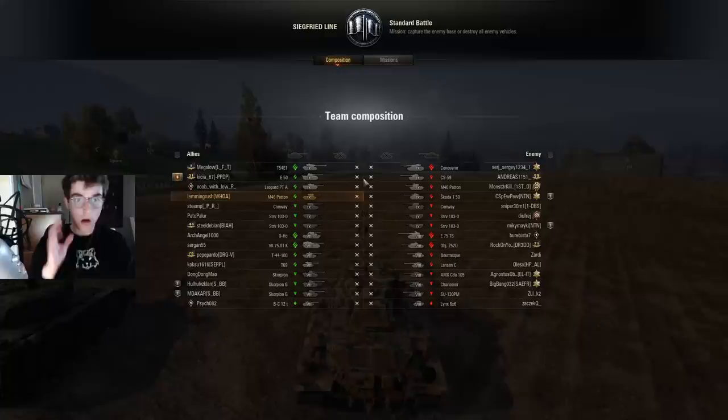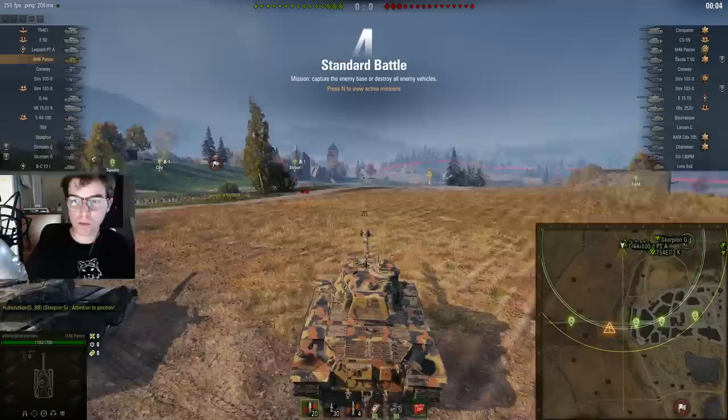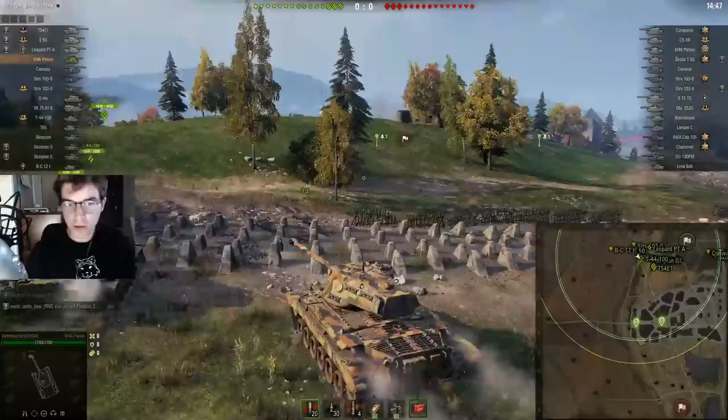So we're on the map Siegfried Line. This is arguably one of the worst maps in the game, alongside Parrish, Ensk, Ruinberg, and Mines. The problem is a lot of medium tanks don't really have a job here. What you're forced to do if you're in a tank like an M46 Patton is often go to a position where you wouldn't really want to be.